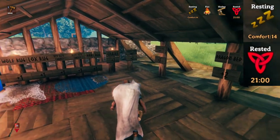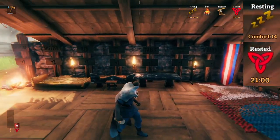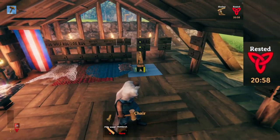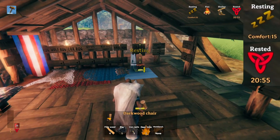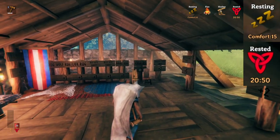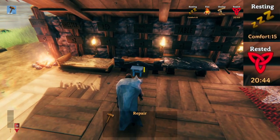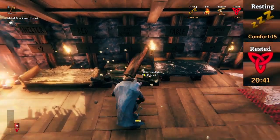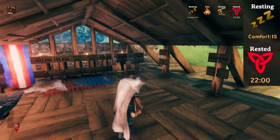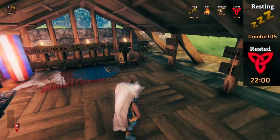Before we move on to the next section, we pause here because this is where we start to override some of the more basic items. We have the fine wood chair and the dark wood chair — this only increased our comfort level by plus one, even though it shows plus two on the sign, because it overrides the basic benches and stools. So I can now get rid of all of those and our comfort level won't change — it remains at 15.